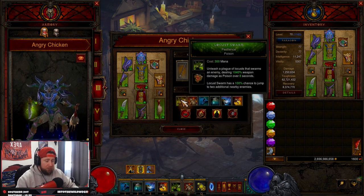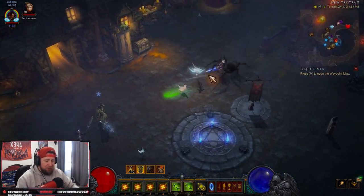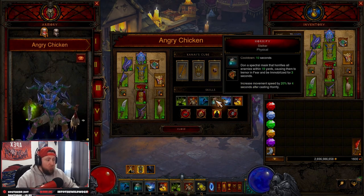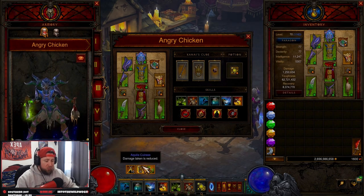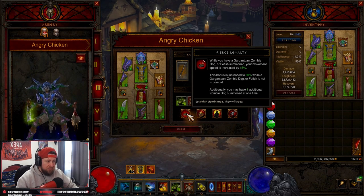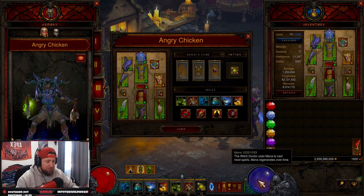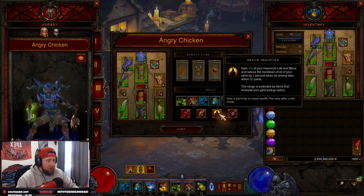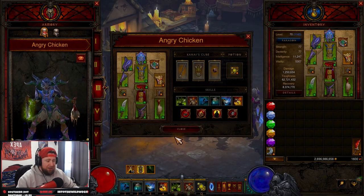Into our skills and passives — this is the juice. We have Pestilence and Locust Swarm to help trigger our Ring of Emptiness, then Hex Angry Chicken as the main ability — we go in and out of Chicken mode, hit any button to explode, and go right back in. Spirit Walk Severance and Horrify Stalker for damage reduction and movement speed, plus Summon Zombie Dogs. Passives: Fierce Loyalty for an extra dog and increased movement speed, Rush of Essence to get mana back while casting, Grave Injustice for cooldown reduction, and Tribal Rites for even more cooldown on Hex.